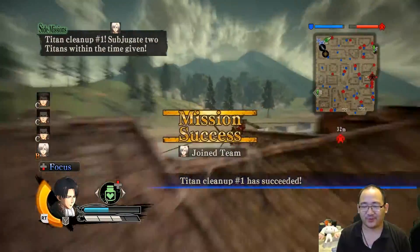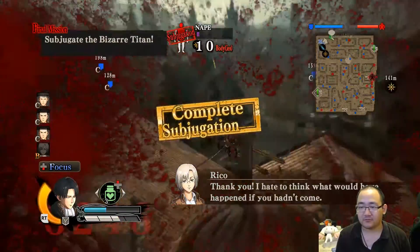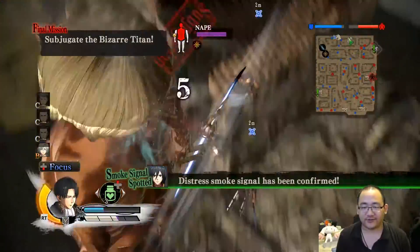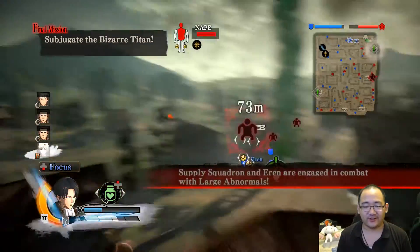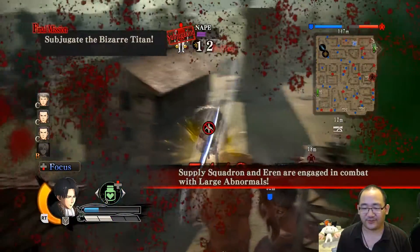Please give me a shorter time limit. Alright, moving on — we'll go across the map and skip the Bizarre Titan on the way. Supply squadron — engage combat. Alright, okay.